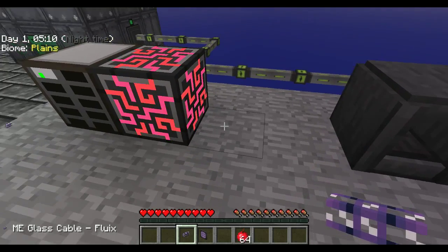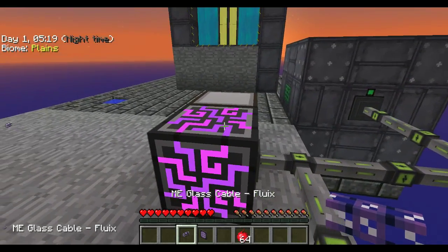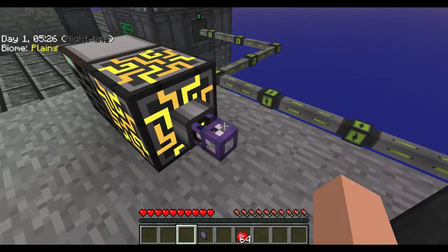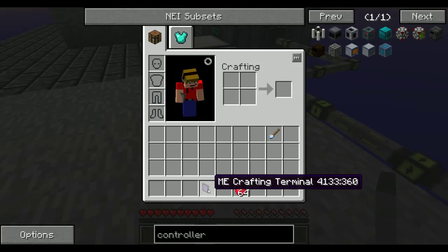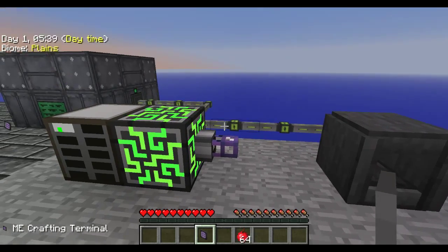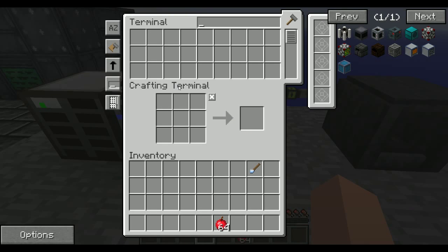You can just place the glass cable down — it detects that it's connected to this block. You can put it on the top, the side, the front, wherever you like. I'm going to put it right here on the side. It sticks out like this, and you can stick your ME crafting terminal anywhere on this side — facing down, up, wherever. I'm going to put it here because it kind of makes sense. Now you have access to your ME system.